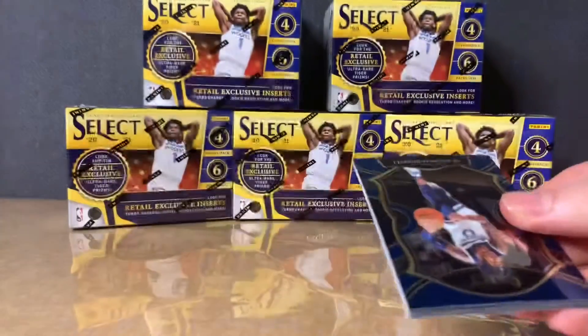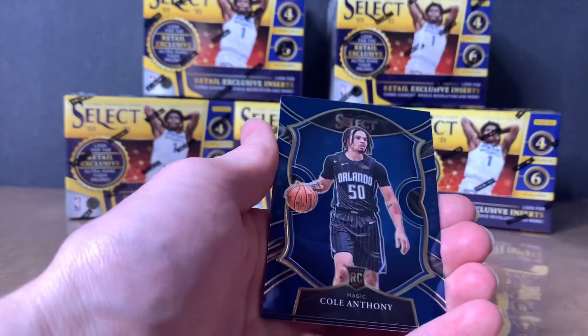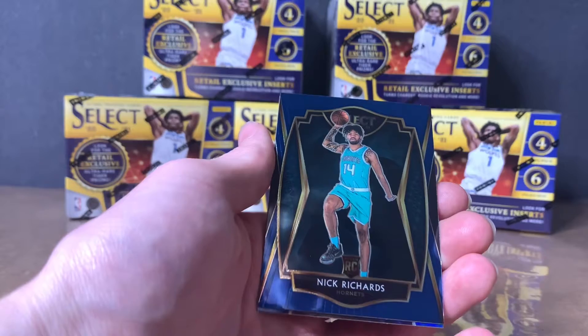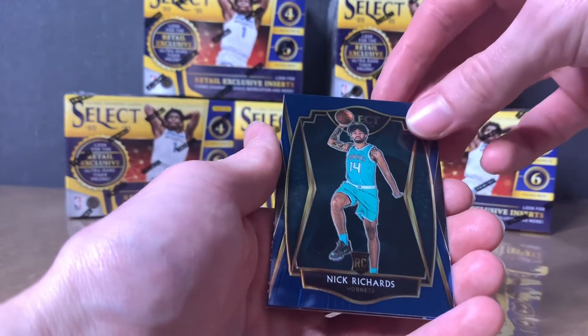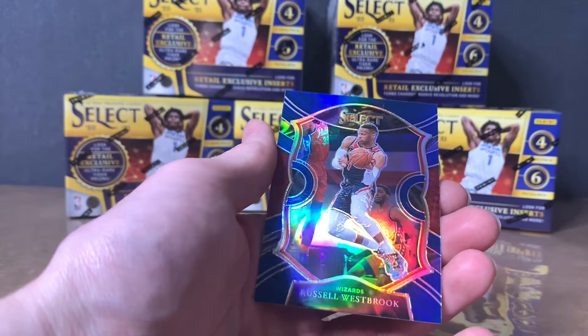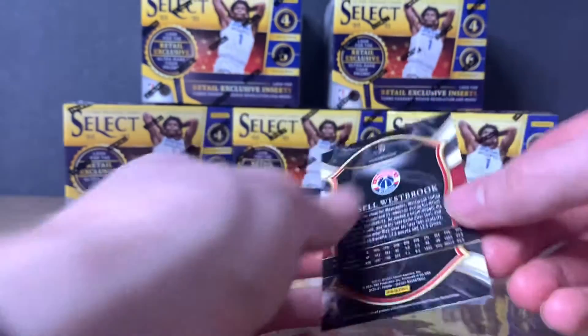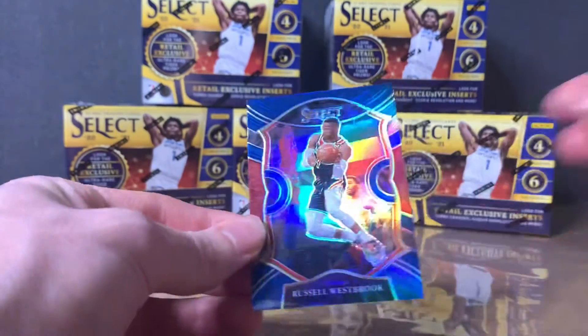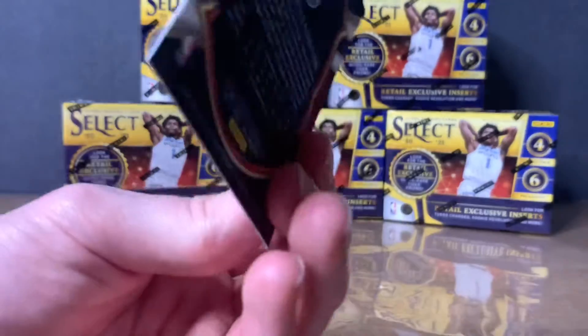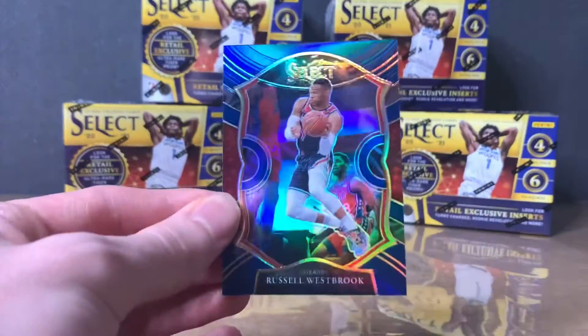Let's get a little last pack magic. Try to get that Jaden McDaniels or LaMelo. Got D'Angelo Russell, got Cole Anthony rookie, Nick Richards rookie the Hornets, and we got a Russell Westbrook. Wow okay — Russell Westbrook prism. Wow, that is a sweet card.